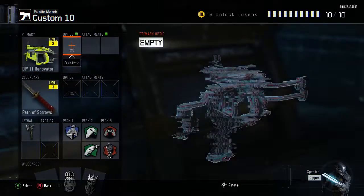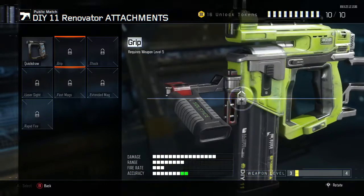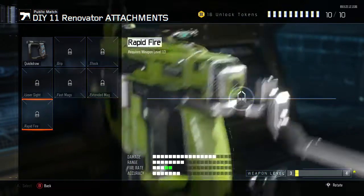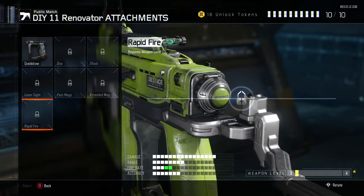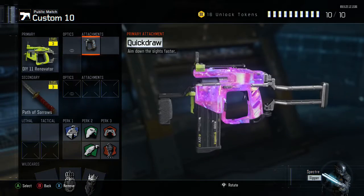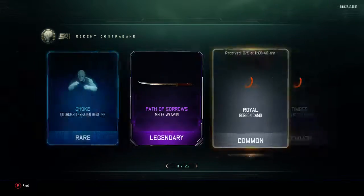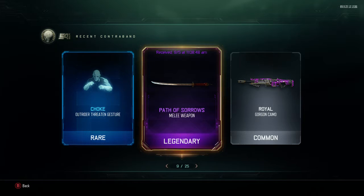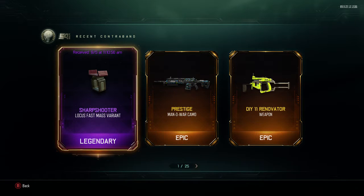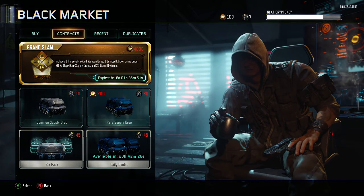Let me look at what attachments you can put on this nail gun — assuming everything you can usually put on. Yeah all that's still here. FMJ — grip looks weird on this thing. Stock, laser sight, fast mags, extended mag, Rapid Fire. I'm gonna put on Quick Draw and that's it for this video. Alright guys, that was my supply drop opening — I unlocked the DIY 11 Renovator and the Katana Path of Sorrows. If you guys liked this video, leave a thumbs up. Subscribe for more content. Next time I upload, I'll probably be using some more, and once I get that grand slam done I'll make a video on that. Leave a thumbs up, subscribe, and I'll see you guys later — peace out!